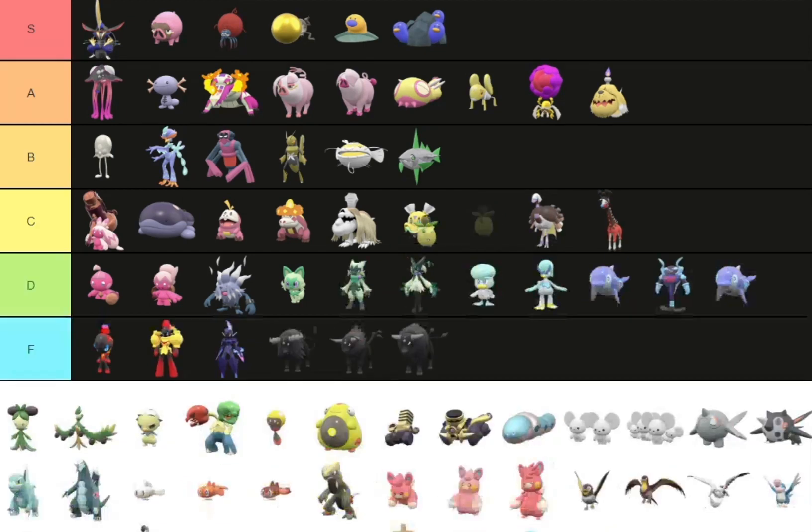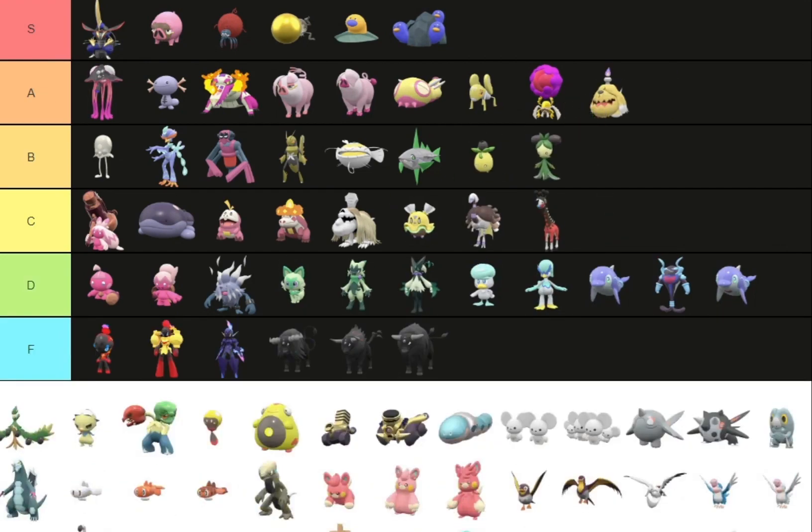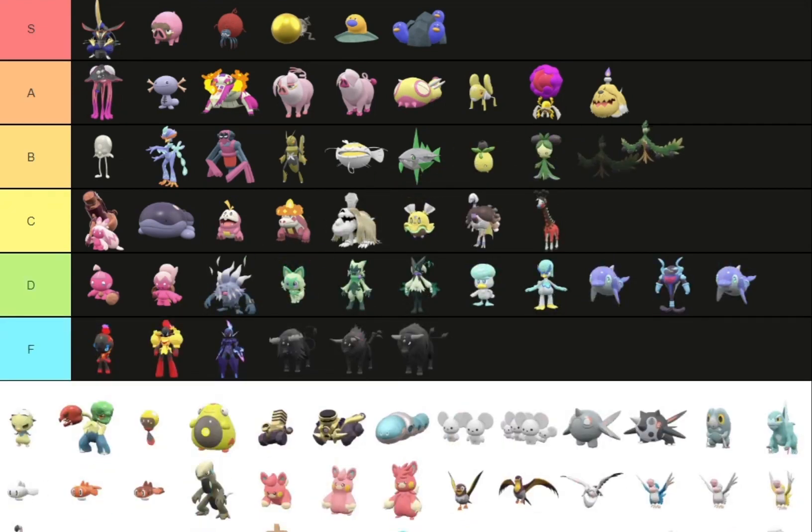Smoliv — I'm gonna put you in B tier along with Dolliv because I just really like the black olive and how they represented a black olive and a green olive for Smoliv and Dolliv. Along with the final evolution — not gonna lie, I like the final evolution less, so I'm just gonna stick it in C tier.